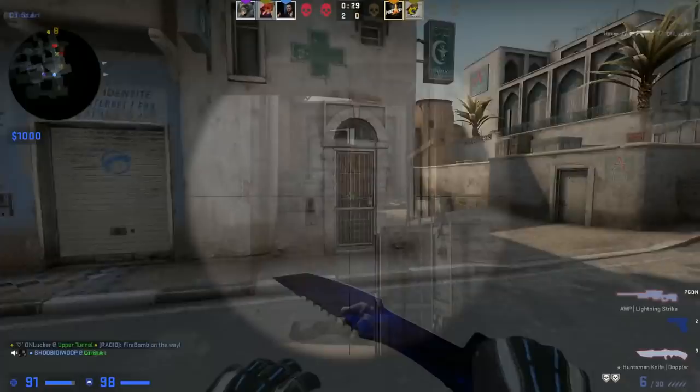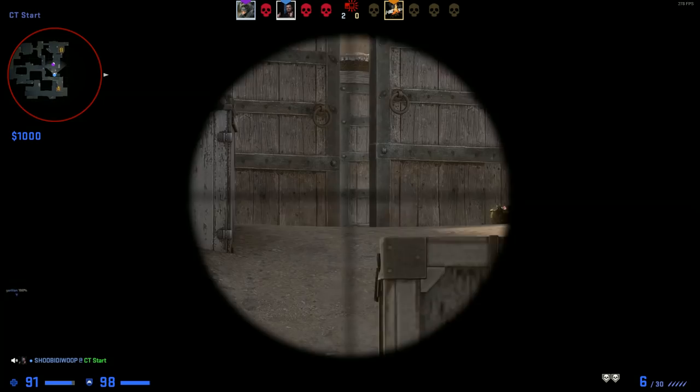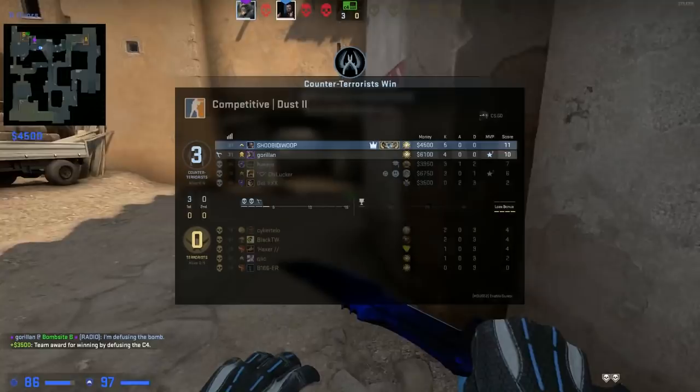One down. Mid out, bomb out mid to B. I'm gonna hold it like this so I can see if he goes back. Holding that line here allows me to know whether or not he goes back on site. He's still inside our window, but watch out. The timing, dude. They've planted the bomb, which means they will start winning a bit more money as well. They might force again this round.